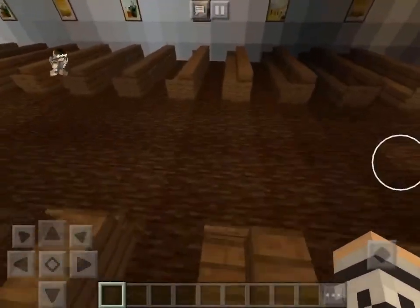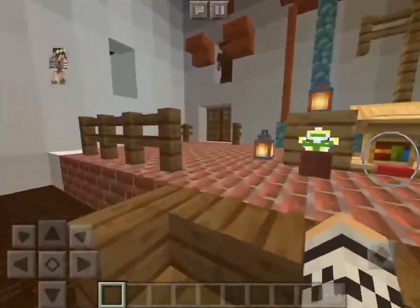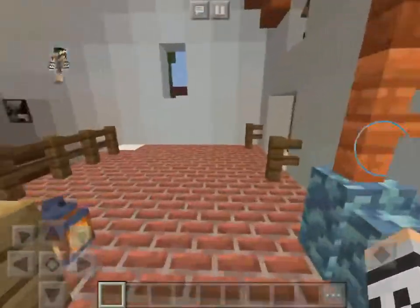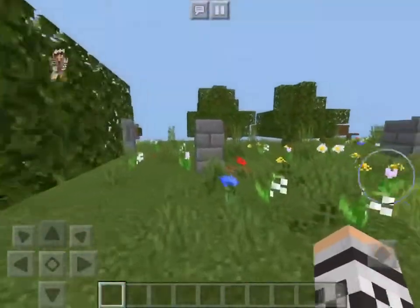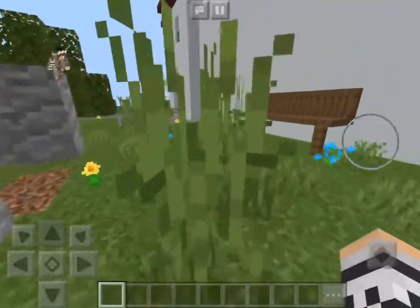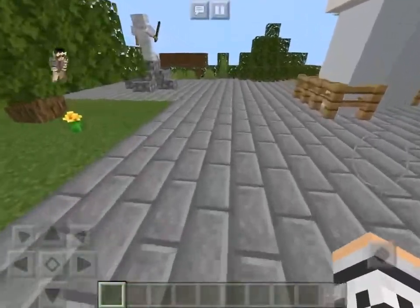Now over here is where the priest would preach and tell everyone about God around him. And now over here is the graveyard where they may bury some people who were kind and very important to them, or others.